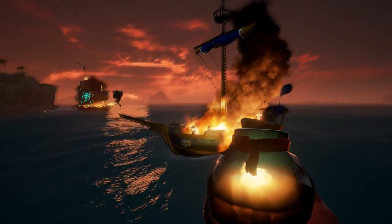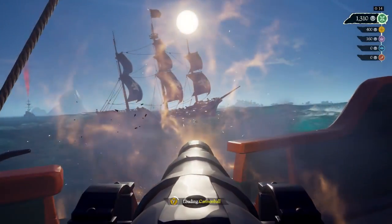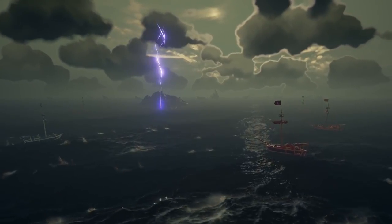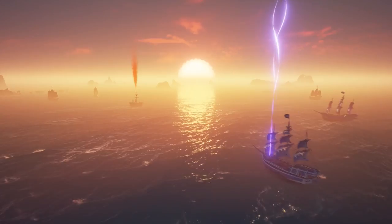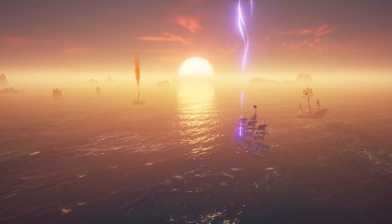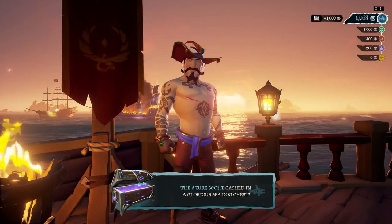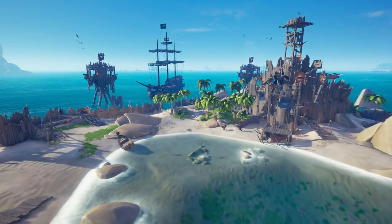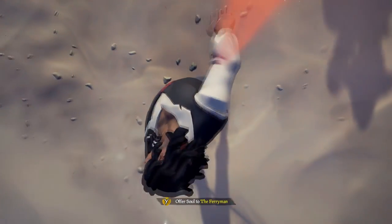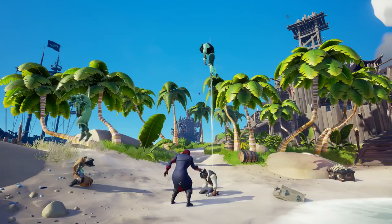Moving on to the final section of this video: PvP. It is a huge part of this game, whether you like it or you don't. No matter what you do, there is always a chance a ship will sail over and initiate a fight. This could be naval — meaning shooting cannons, trying to sink someone else's ship — or physical fighting with any of the four weapons in the game. The best advice I would give to someone trying to learn PvP is to break it down: start by teaching yourself how to prioritize your ship, when to bail out water with buckets, when to repair holes, when to patch the mast, where to shoot cannons, and how to effectively steer at an advantage to another ship.